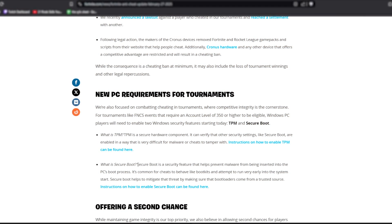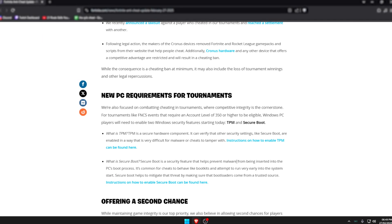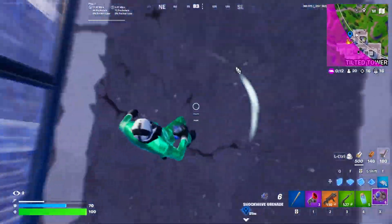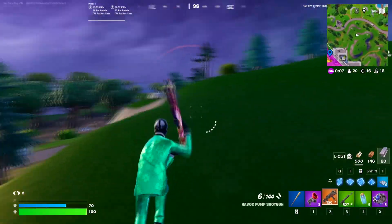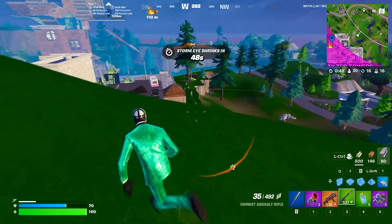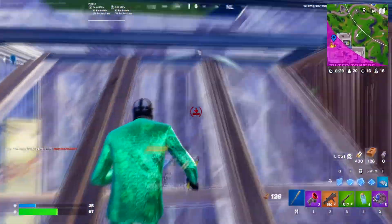Touching on Secure Boot: Secure Boot is a security feature that helps prevent malware from being inserted into the PC's boot process. It's found in the modern UEFI — Unified Extensible Firmware Interface — and its primary purpose is to protect the system from malicious software by ensuring that only trusted, digitally signed operating systems and drivers are loaded during the boot process. It works by verifying digital signatures of applications on your system. If you don't have this on, you want it on anyway — these things are going to benefit you outside of Fortnite. And at its core, this is just anti-cheat protection through and through.